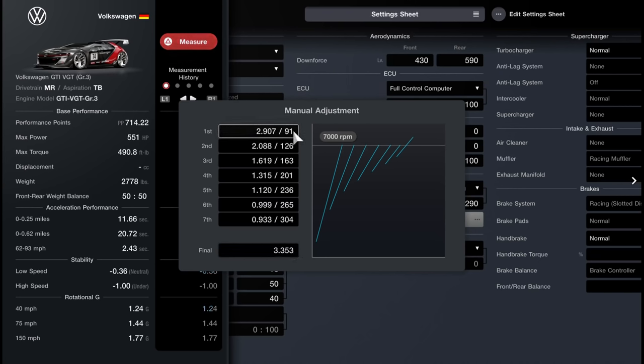One frequent problem I've seen mentioned is that gears don't always save. Your gearbox cannot have a gear with a higher ratio than a gear that is sequentially below it. For example, first gear is 2.907, so second gear's ratio must be lower than 2.907. The game also has a built-in boundary for each gear that prevents gears from being placed too close together, and if you try to exceed those boundaries, that's where you'll run into this problem.